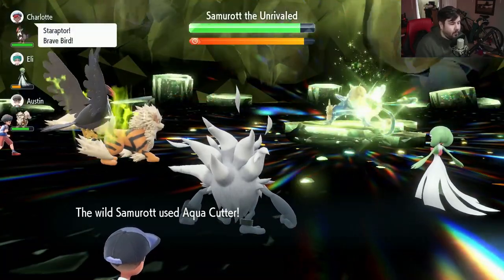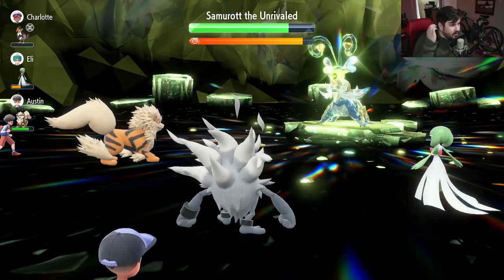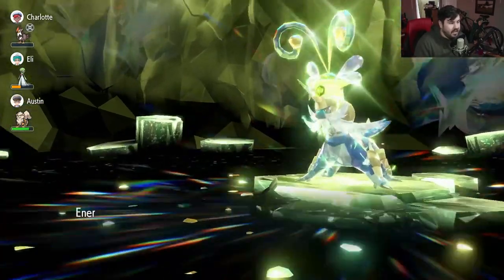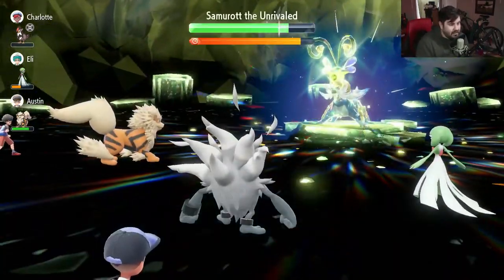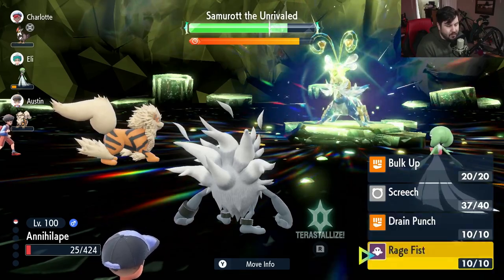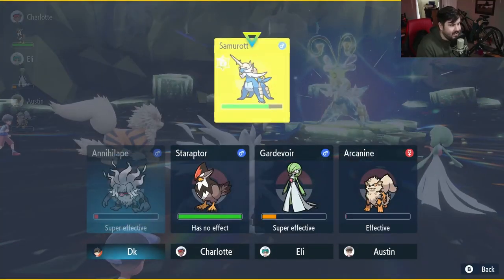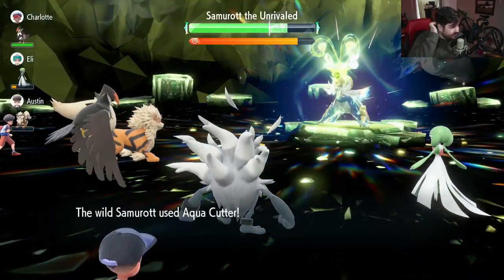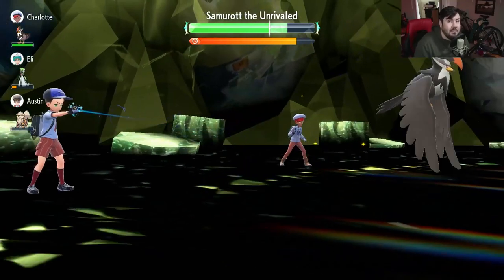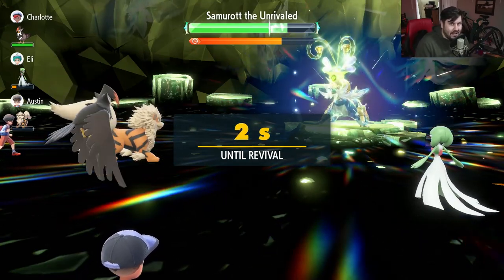This is fine because while Annihilape will get cleansed, Samurott is not going to cleanse himself — likely for about 90% of this raid. So we get a third Screech off, which is fantastic. At this point he's getting ready to put shields up. Now that Samurott has shields up, we're going to wait for him to cleanse us. Once he's cleansed us, it's time to start spamming Rage Fist. You may die several times during this raid, but that's fine — the effect of Rage Fist carries over through death. If you get hit four times before you die, when you come back you're in the same spot.